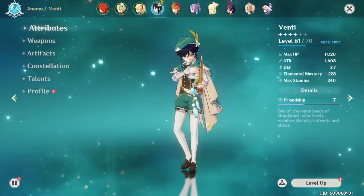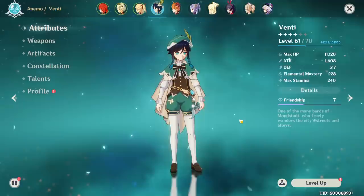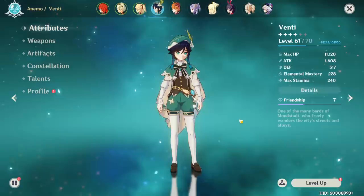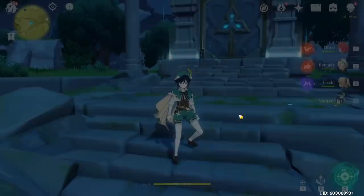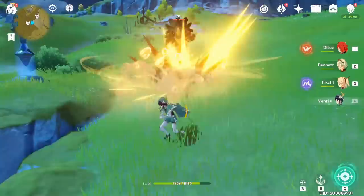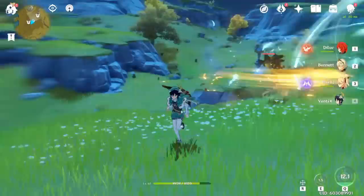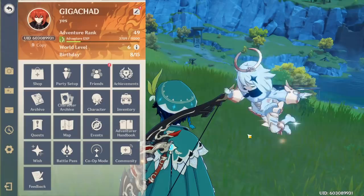Tied to animation canceling is managing energy recharge on support characters. For most supports, you want to use your elemental skill (E) before your elemental burst (Q). Your skill generates elemental particles that travel toward your character — if you then immediately use your burst, those particles arrive and refund energy while you're already in the burst animation. I'll demonstrate on Venti: press E then Q, and you can see the particles arrive instantly, getting the burst out immediately. That's how you maximize energy recharge on supports.